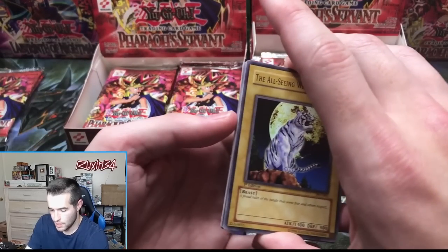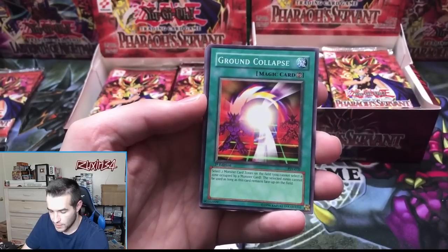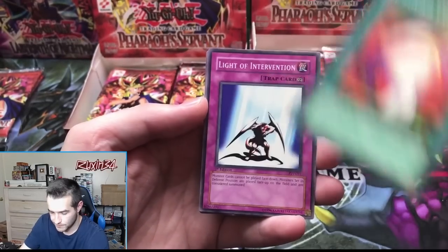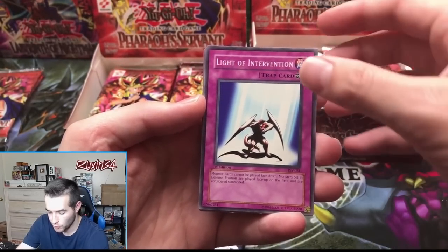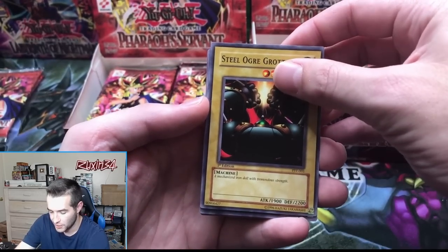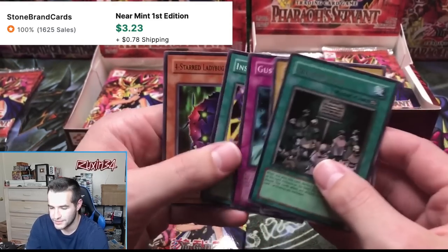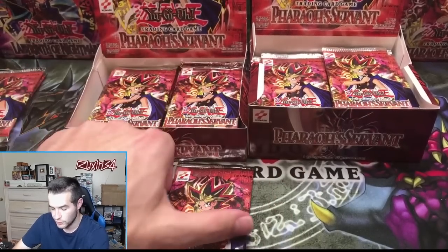The All-Seeing White Tiger, Ground Collapse, Light of Intervention. He pulled a Blue Eyes Portuguese previously — already has good luck. Steel Ogre Grotto... super rare! We have not pulled one yet — but a Prohibition, one of the best rares in the set. Very good one, still used I think.